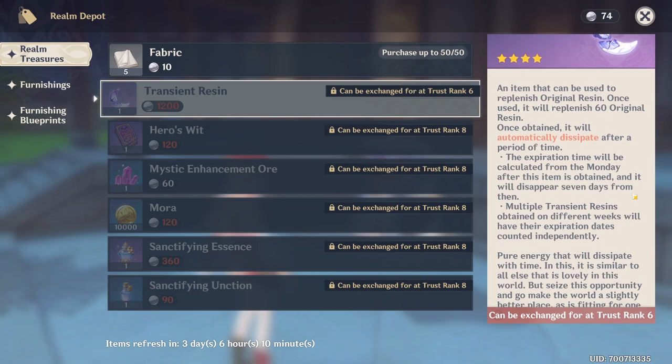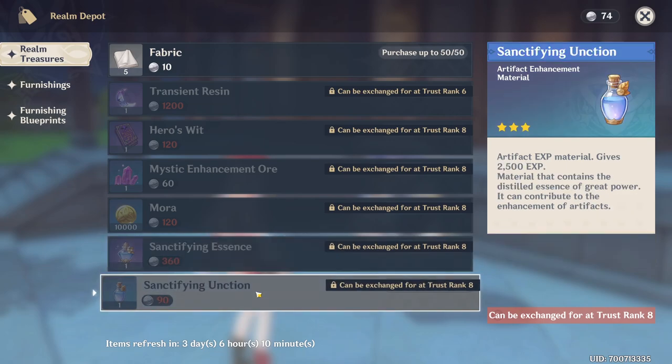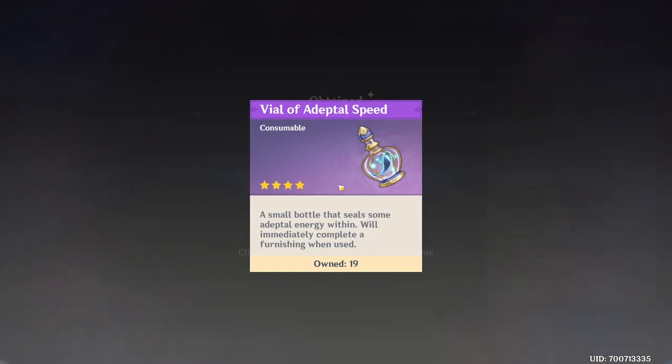The biggest reason to speed up your Adeptal Energy rank and coin production is the Realm Treasure Shop, where you can get items like Fragile Resin or Artifact Experience Potions. That's why miHoYo added those special vials into the shop — so you can create more furniture without waiting too long.